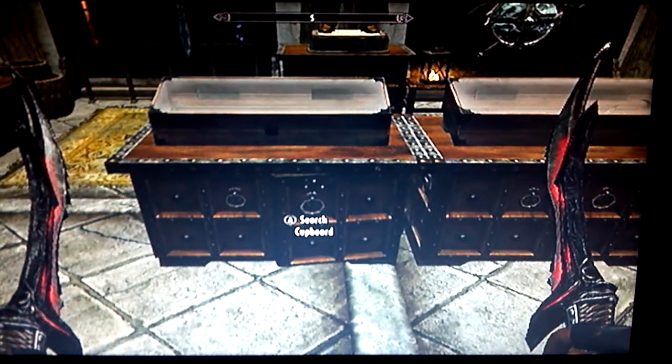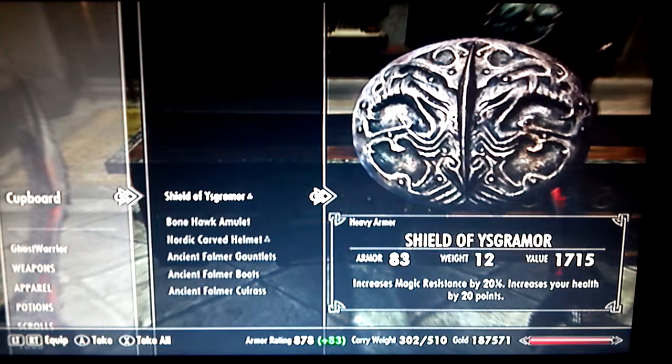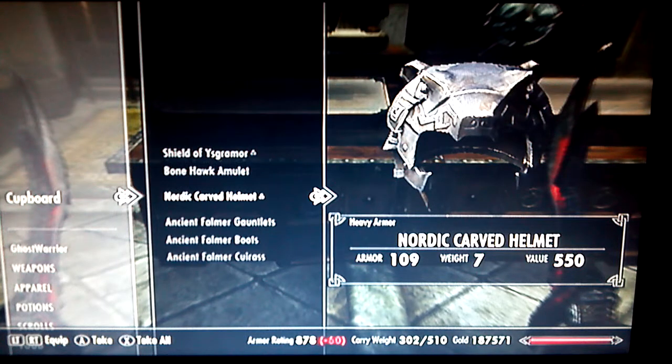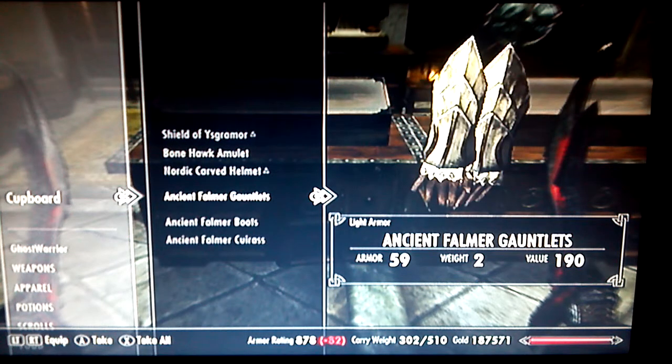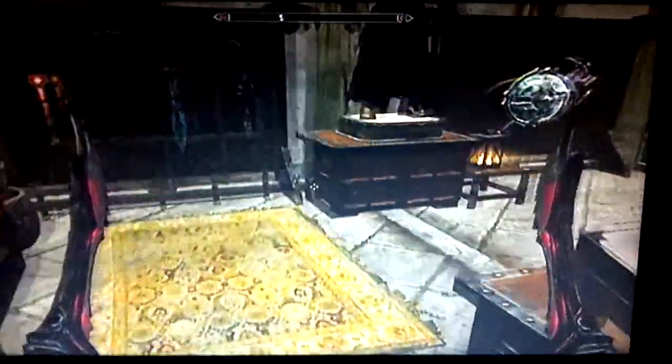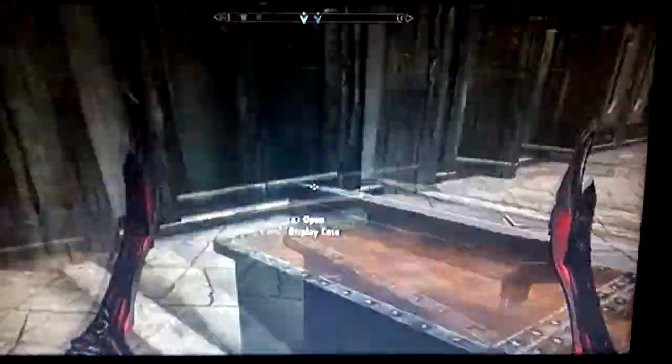I guess I can search this cupboard for the sake of it: the Shield of Ysgramor, Bonehawk Amulet, Nordic Carved Helmet, Ancient Falmer Gauntlets, Boots, and Cuirass. And yeah, that's actually the end of it.